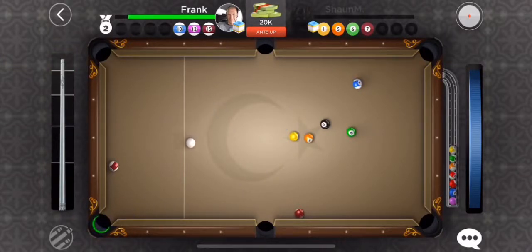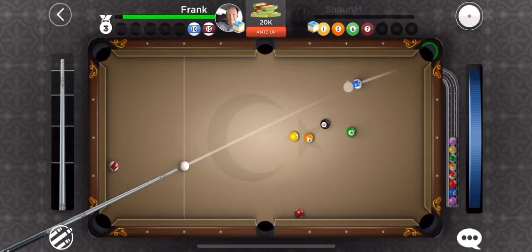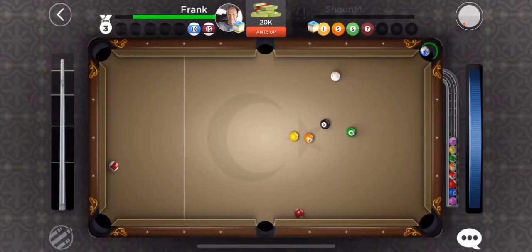There it goes. We were blocked down there by the seven, so we had to sneak in there while we had a chance. Two balls to go, and if you take a look at the eight, that's not in a really great spot.